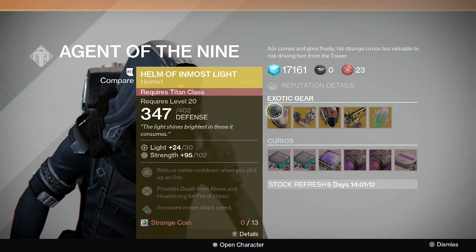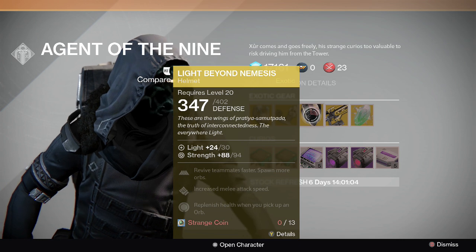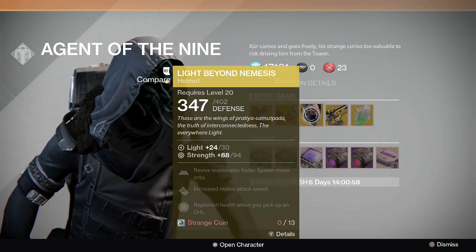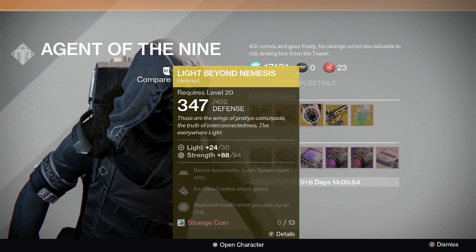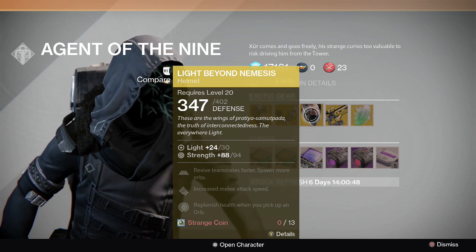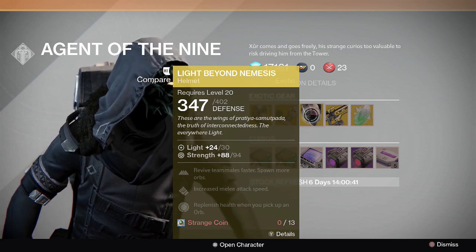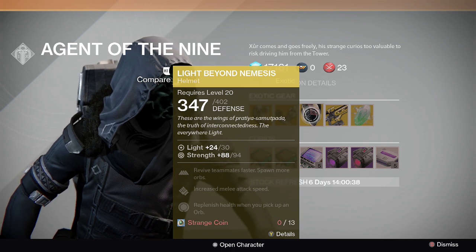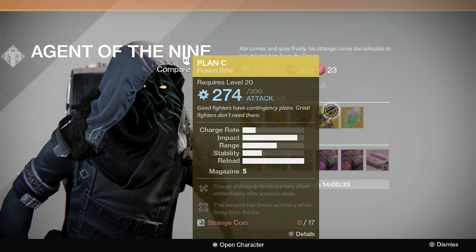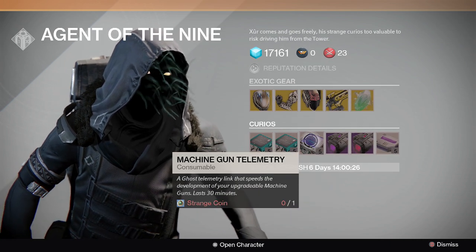In my opinion, if you're a Titan and you don't have it, get the Helm of Inmost Light, and if you're a Warlock, it depends on whether you're PvE or PvP. I don't think Xur's ever gonna sell the Heart of Praxic Fire — I think you can only get that in the hard raid. But yeah, he'll probably never sell that, and the Plan C and the exotic shard are really the only things I would get.